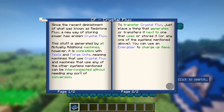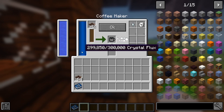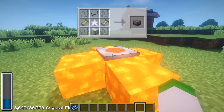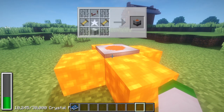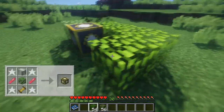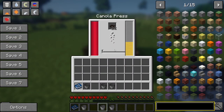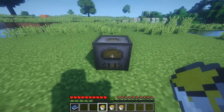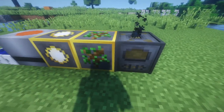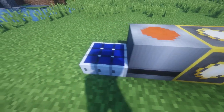Actually Additions includes its own version of RF, Crystal Flux or CF, that every machine requires in this mod to function. To generate CF you can either use solar panels, heat collectors that require at least 4 lava blocks to surround it, leaf generators that act similar to heat collectors and require leaves surrounding it to generate power, bioreactors and canola — a plant that when extracted by the canola press can be used in an oil generator to generate CF. Each method of generating CF is aimed for players who are at different stages in the game, with each method posing both positives and negatives.